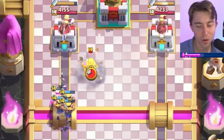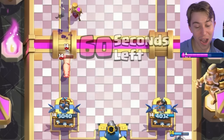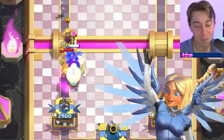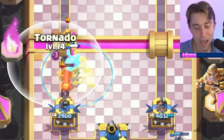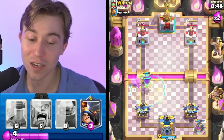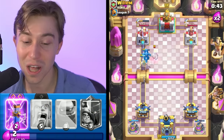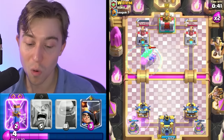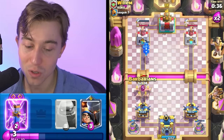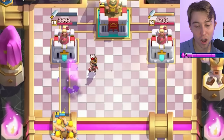I'm going to go for a Zap to reset the Little Prince, and maybe one of the Barbarians will find its way onto the Mother Witch. You actually are pretty decent at the game — not going to lie. But you are no match for the Battle Healer. The best thing about the Electro Dragon is it resets the Mother Witch, the Mother Witch does not kill the Electro Dragon, and then we can heal up all the damage. The safety of this stack is you can consistently defend without overcommitting.